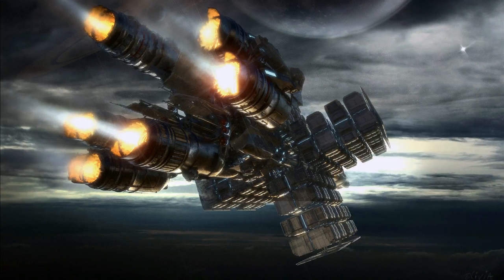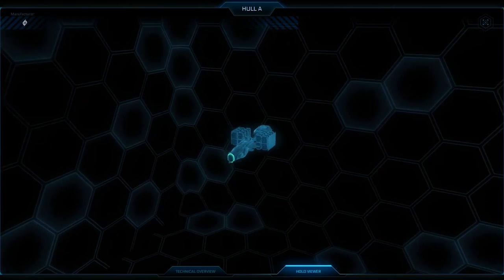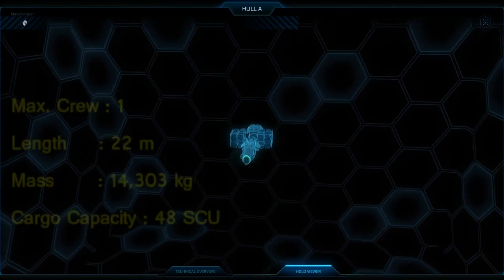Each of the 5 Hull vessels has a different number of thrusters and engines. The Hull A has 1 TR5 engine, the Hull B has 2 TR8, the Hull C has 6 TR8, the Hull D has 8 TR10, and the Hull E — the biggest and heaviest — has 10 TR13. Now let's take a look at the other vessels of this series, starting with the Hull A, which is the smallest and most affordable option.